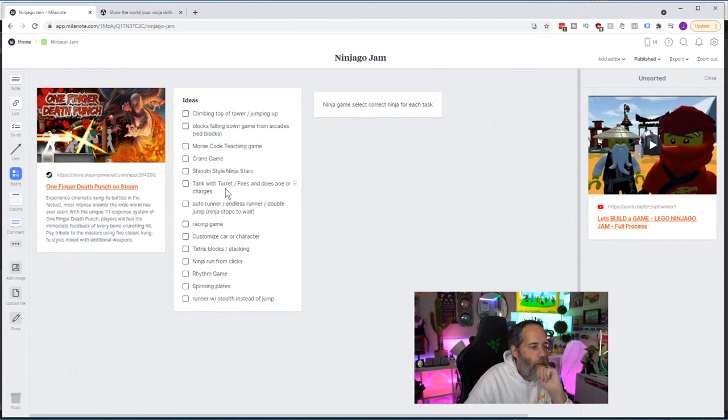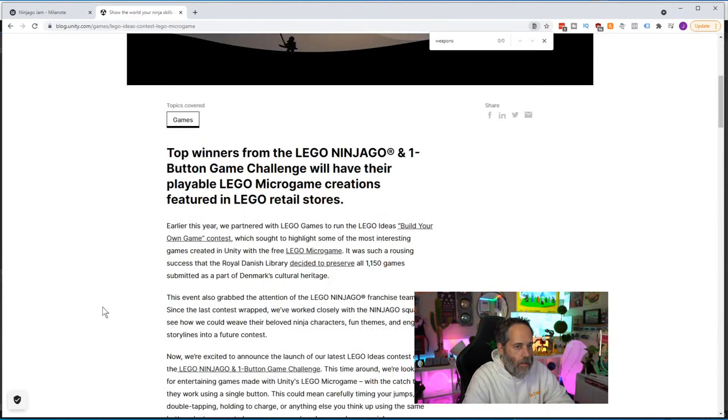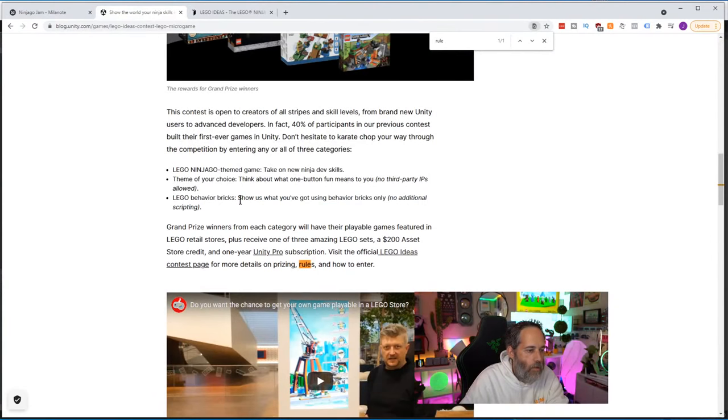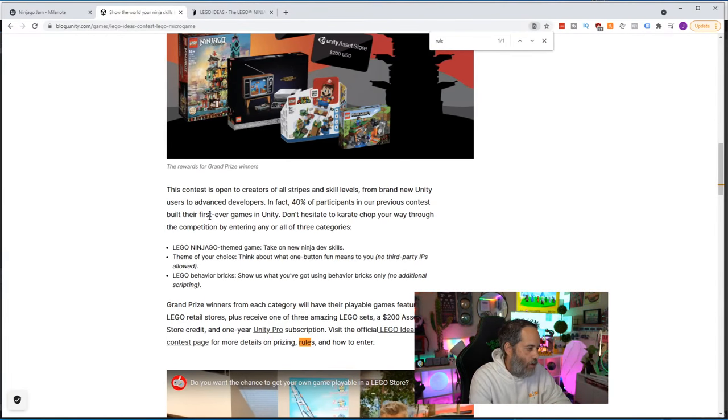A ninja stars game could be cool, but one of the rules was that you can't have weapons. Let me jump back to the rules on that. Looking at the rules — for behavior bricks only, that was a specific competition category. Let me find the part that specifies the full requirements.